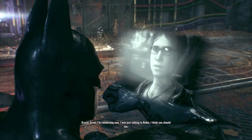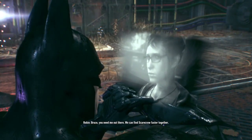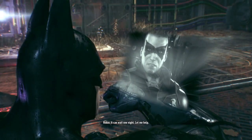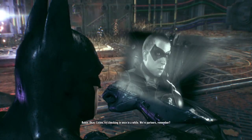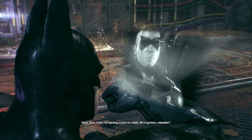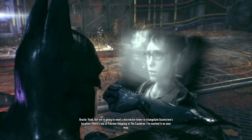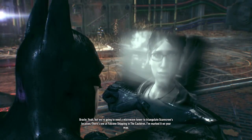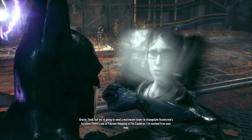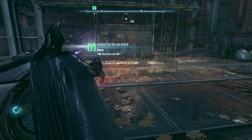Okay, I was just talking to Robin. I think you should too, Bruce - you need me out there, we can find Scarecrow faster together. Oh, Robin, he looks so funny. Let me help. I've got this under control. Listen, try checking in once in a while - we're partners, remember? We're going to need a microwave tower to triangulate Scarecrow's location. There's one at Falcone shipping in the Cauldron - I've marked it on your map. Thanks, Oracle.